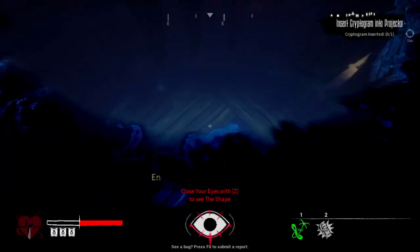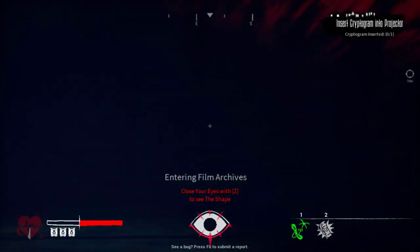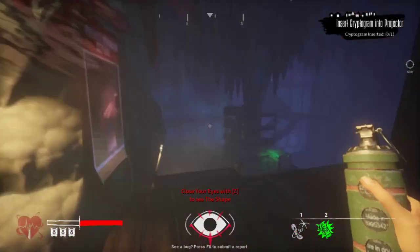He beckons me now because he's too far away, so I decide to drop. Taking the drop, I cancel into the vault, and then I start working my way around.